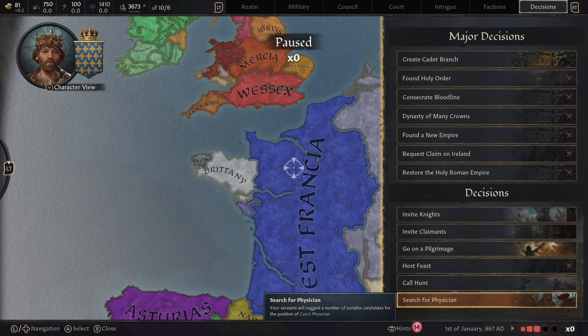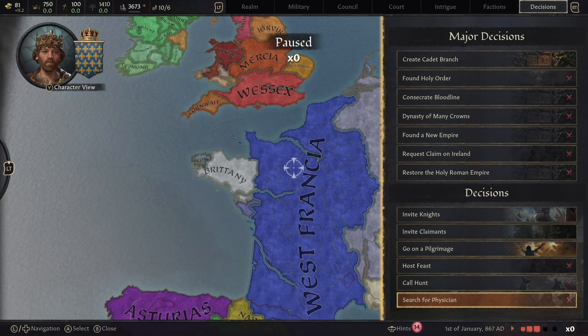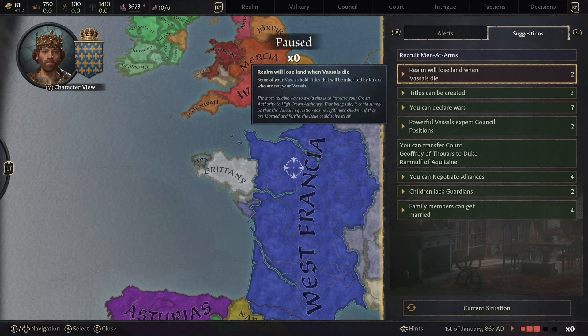Probably one of the first things you want to do before unpausing is search for a physician, because if you or a family member gets injured or ill you're going to need someone with medical knowledge to save that person's life. There's a lot of disease early game — if you only have one heir, you wouldn't want them to get a disease without a physician available. On console, hit the right analog stick to bring up hints, then go to suggestions and it will tell you exactly what can be done in your kingdom right now.